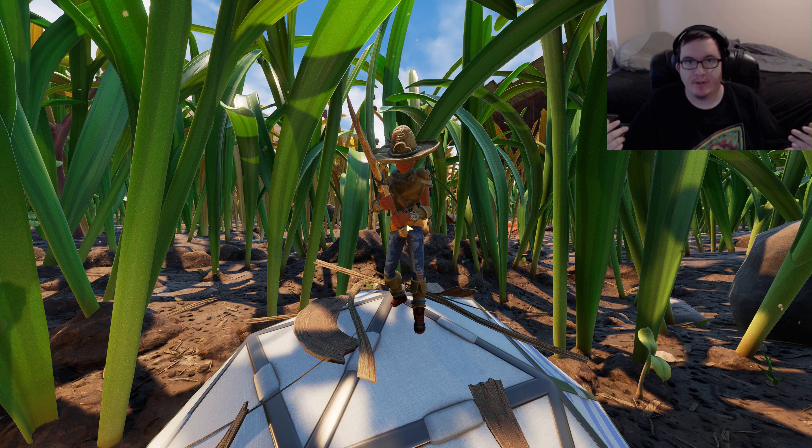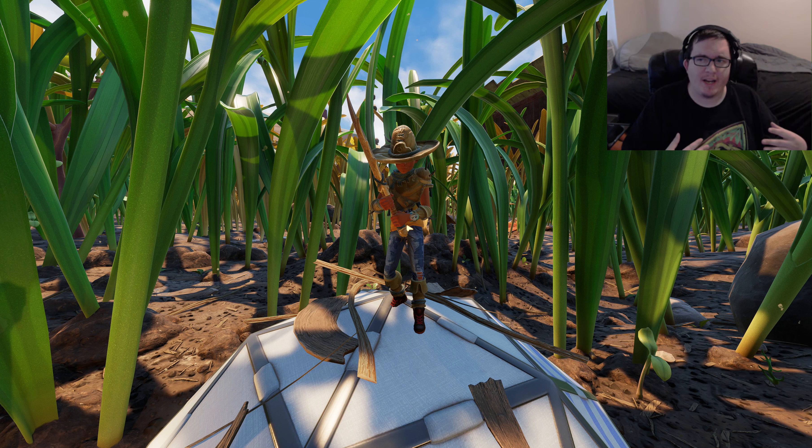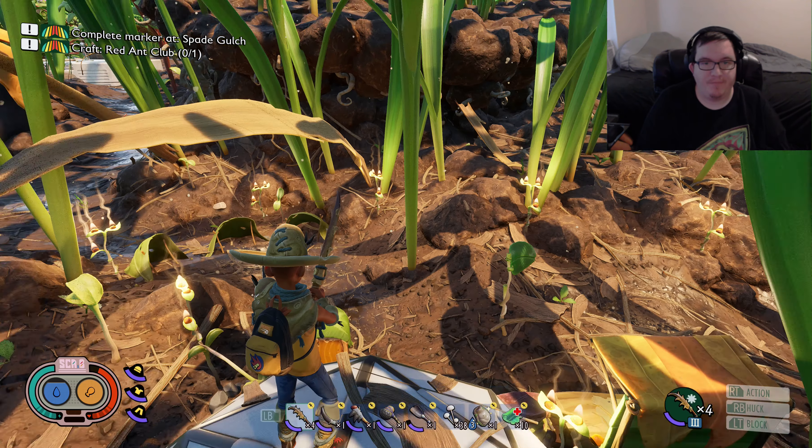Hello and welcome back — Dino Dude here bringing you another Grounded tips and tricks, this time actually a guide. Some of you have been asking where the black ant hill is and the easy way to get in it. Most of you mentioned the sandbox, but I'm going to show you two ways to get into the black ant hill — the most dangerous path being the sandbox, but you can get into it a little easier without worry.